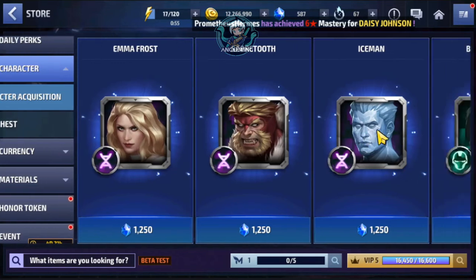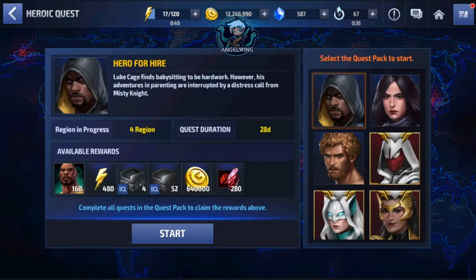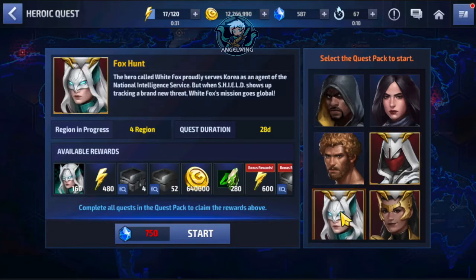For the next one we have the Heroic Quest. As you see over here we have 6 options, but 3 of them are the premium ones. The first is Arach Knight, who is just a single Shadowlander and doesn't have anything special. The next two are Wave and WhiteFox, and those two are among the best supporters in the game right now.